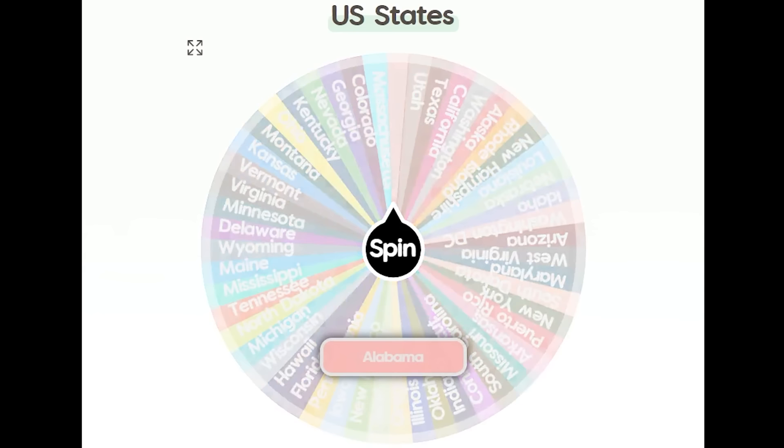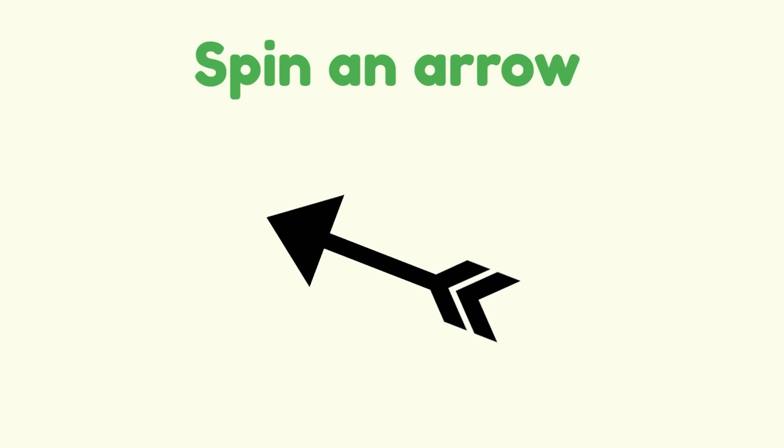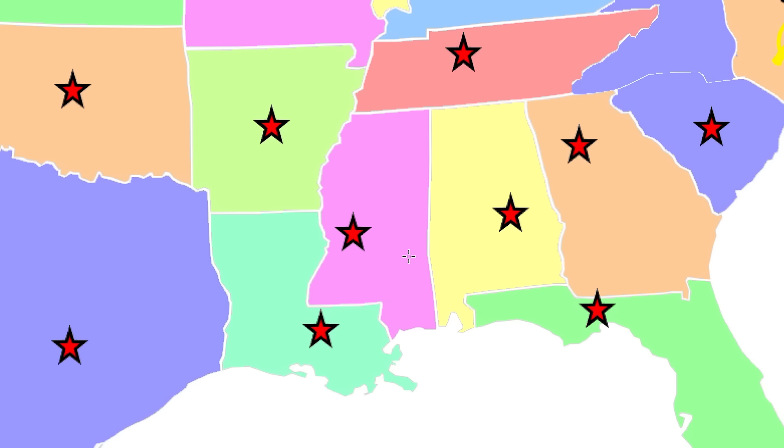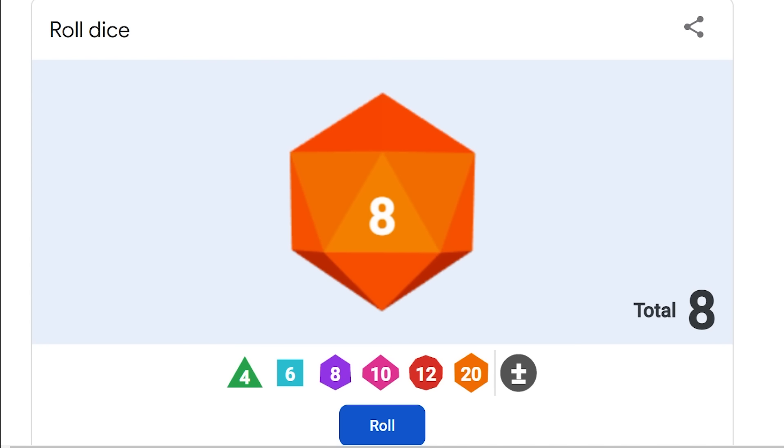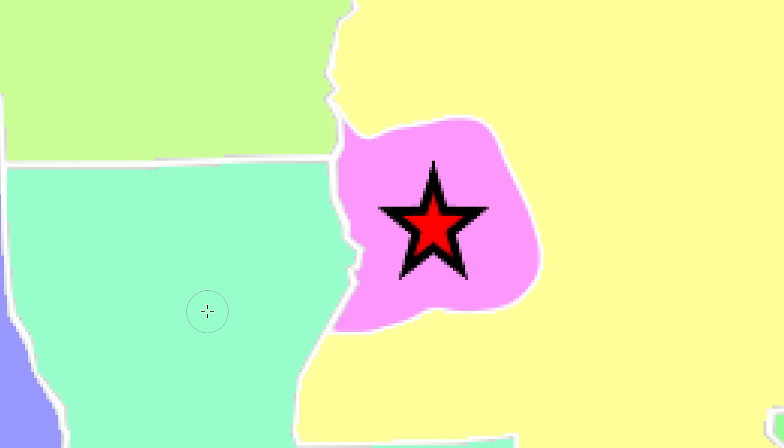We're starting a new quarter. The war starts in Alabama — my birth state. Who are we going to attack? It's kind of our sister nation, Mississippi. I'm sure we've always wanted to do this at some point. We almost took them out — I'm going to leave them with basically just their capital at this point. We now just have a city-state Mississippi.